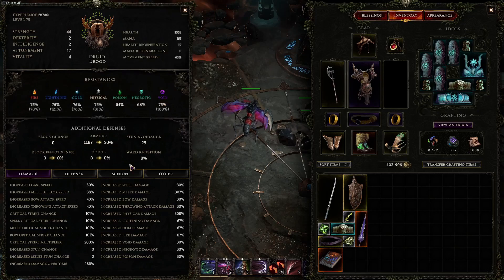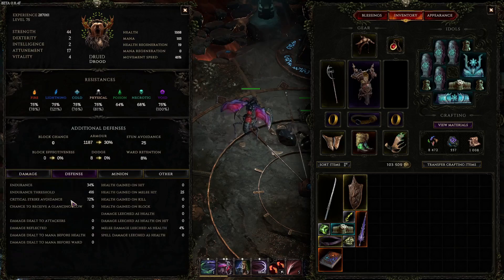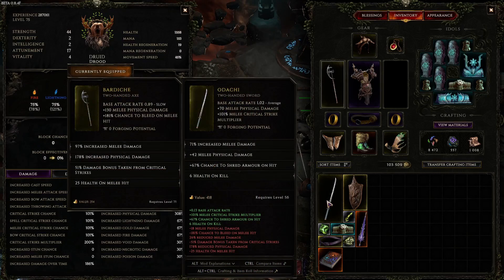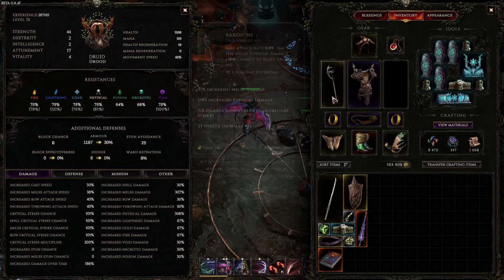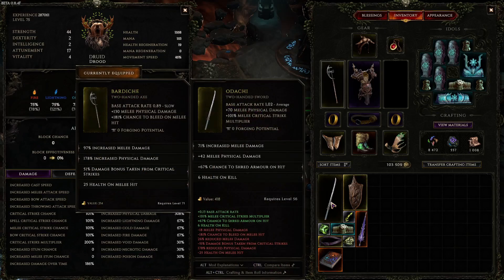My stats: pretty good strength, some attunement, health at 1.5k, resists pretty much maxed out, armor is okay, crit chance at 101%, crit avoidance 72%, and endurance is pretty decent. For a weapon, the best choice would be something like an odachi or a trident - aim for as high melee crit multiplier as you can, then melee flat physical damage, and probably increased physical damage. Also health on melee hit is very valuable.